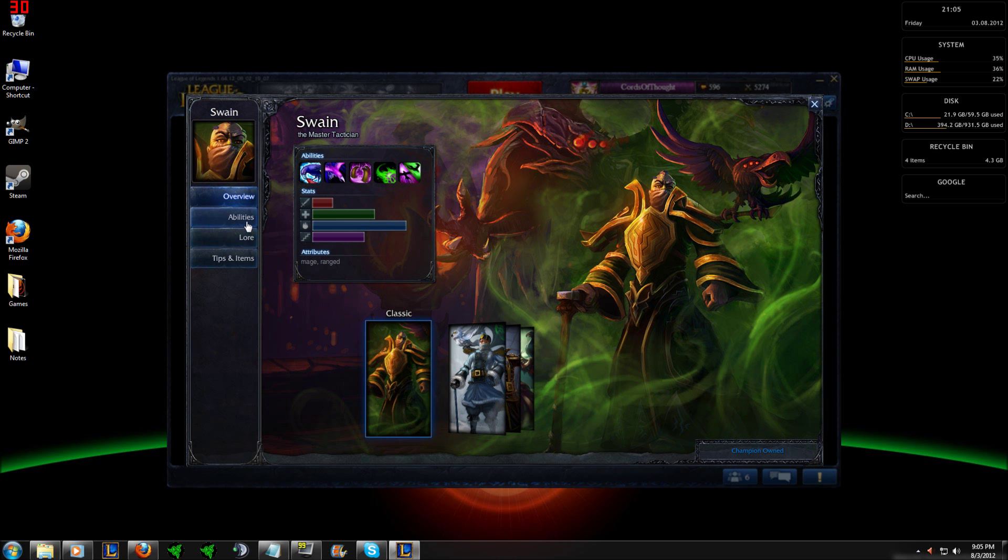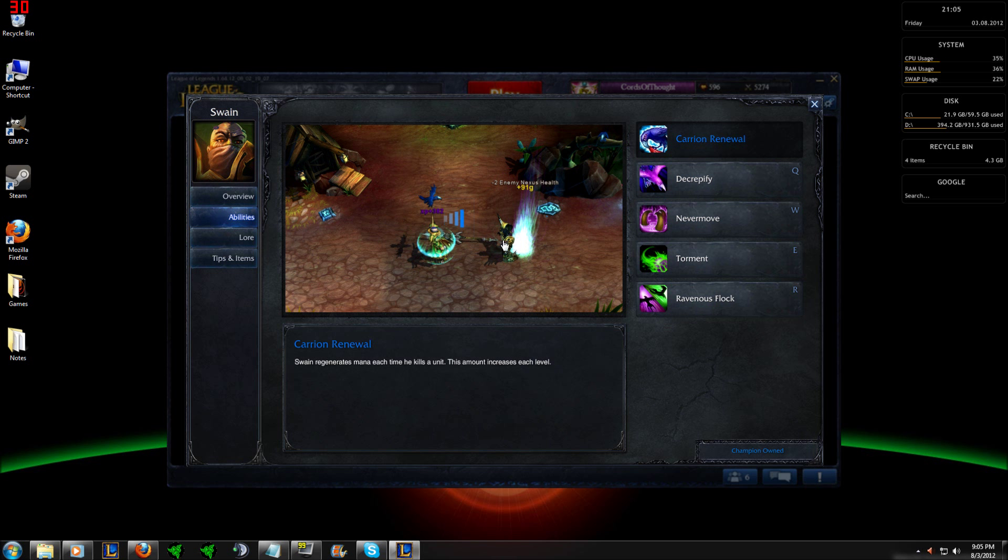Moving on over to Swain's abilities, starting with his passive, Carrion Renewal. Swain regenerates mana each time he kills a minion, and the amount of mana regenerated is increased with each level. Last hitting with Swain can be, for some, a little learning curve, but once you get the attack animation down, it highly benefits your lane sustain.